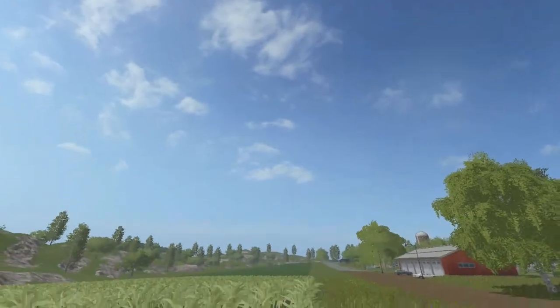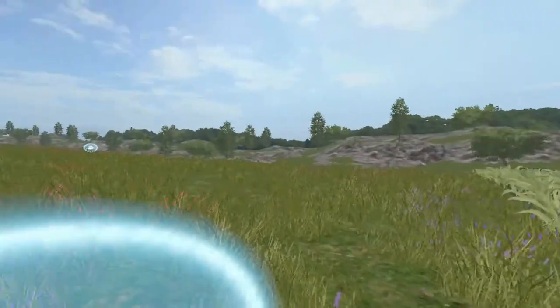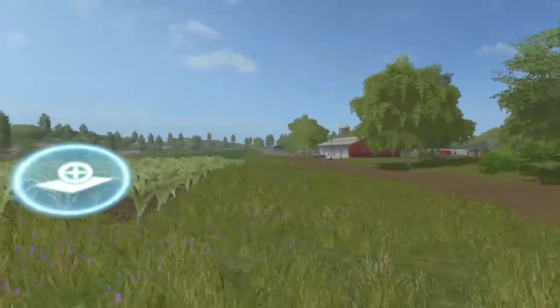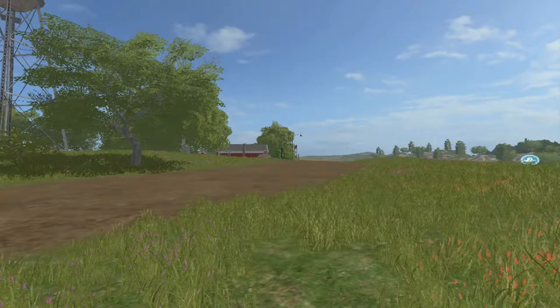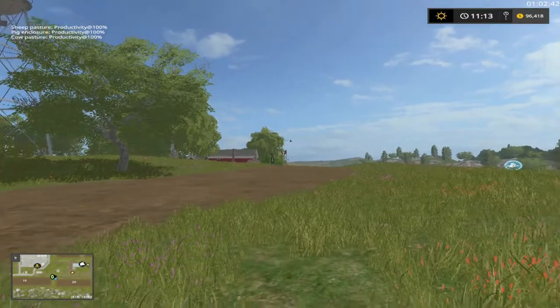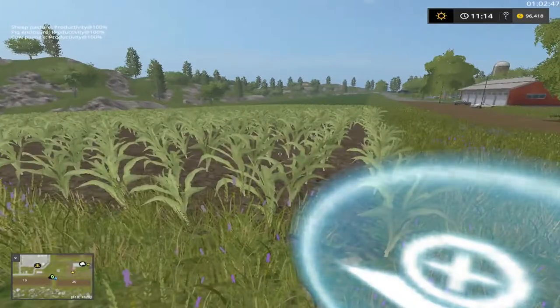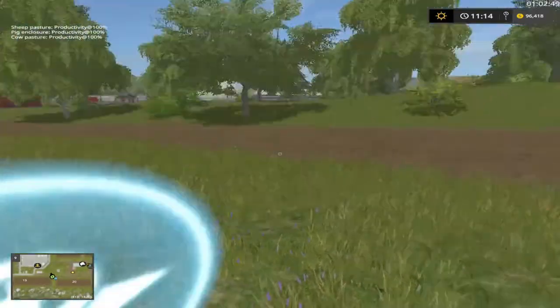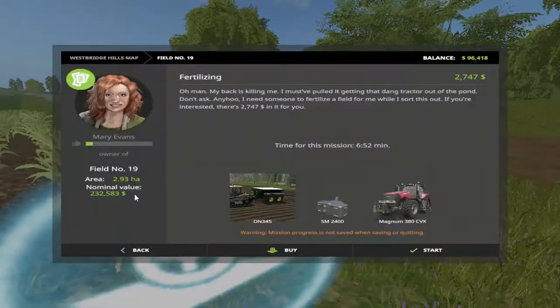Welcome back everybody to Westbridge Hills here on Farming Simulator 17, Mr. Blue Farms. We're down here in the lower part — as you can see we're at field 19 and 20. Before I get started, how y'all doing today? I'm doing just fine. We're at Mary Evans 136.